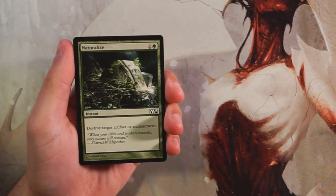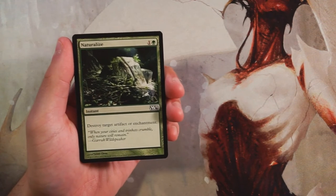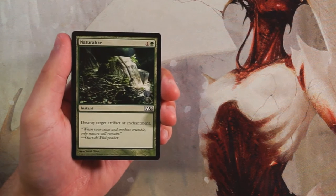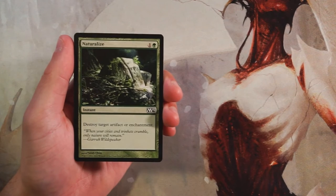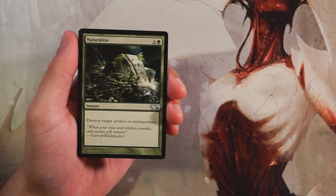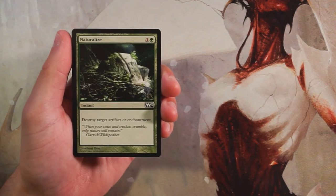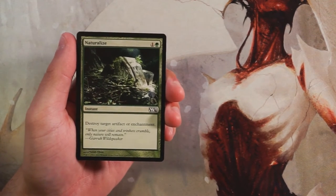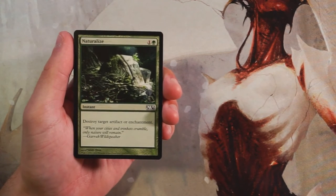The first card is Naturalize — an instant for one and a green that destroys target artifact or enchantment. Very classic card. We have a lot of artifact and enchantment hate especially in green and white. This is really good for sideboard tech. It's not necessarily good main board unless you know you're going to be running into a lot of artifacts or enchantments. In a core set that generally is not the case — you're going to be running into a lot of creature decks.